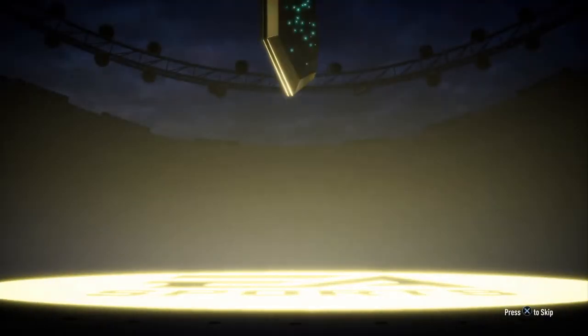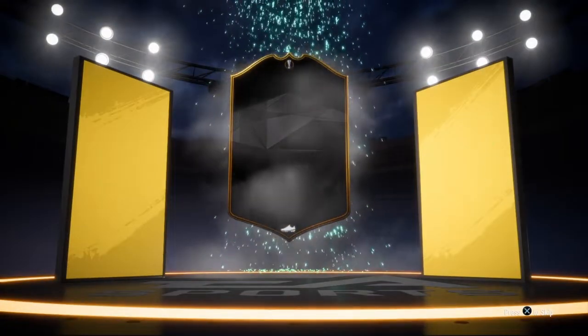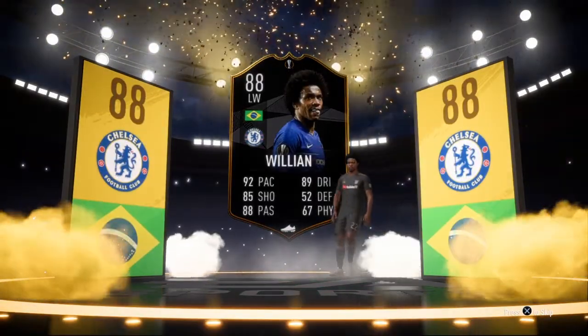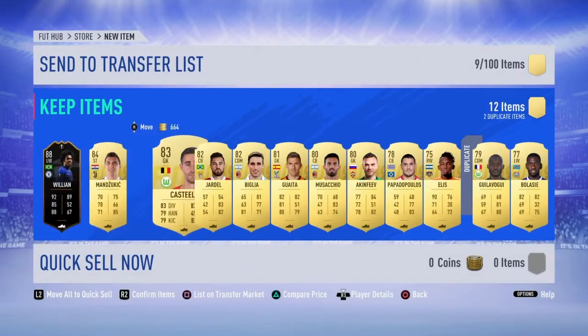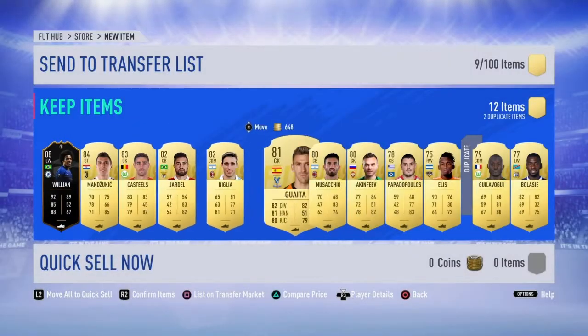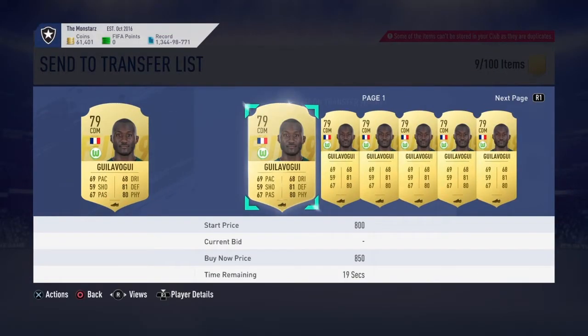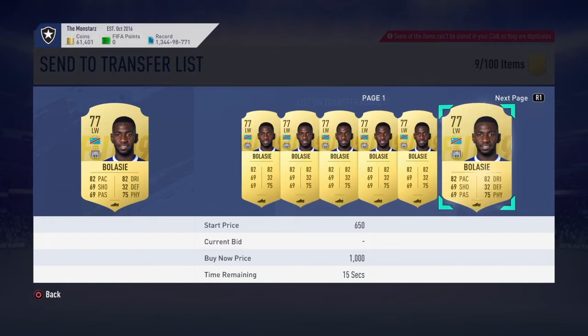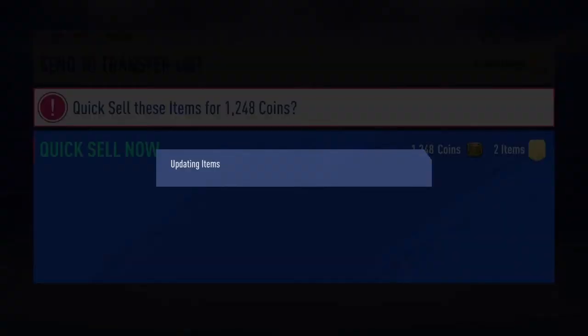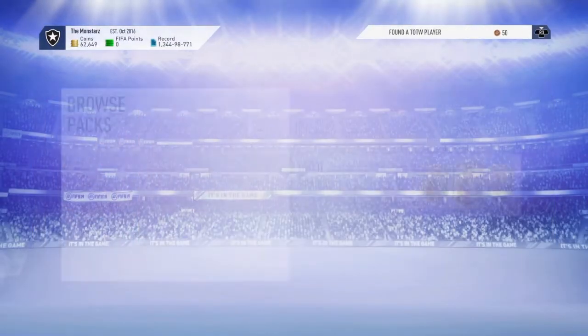To finish us off we've got the rare players pack — and another walk out! Three walk outs back to back, I can't complain at all. This is a Europa League card — is that going to be Willian? It is! 88-rated Willian, let's go! Very happy with these packs. Mandzukic back too. Willian — does he sell? About 27k, I think I'll keep hold of him. Some others aren't worth much so they can go. That's the packs done, Virgil done.